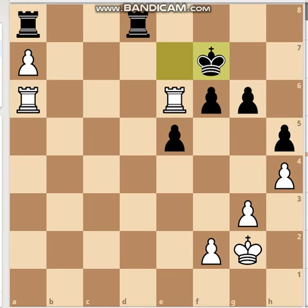If black chose to play king f7, white would still capture on f6 — and with check. So white is clearly winning, and Nakamura won this game against Aronian.